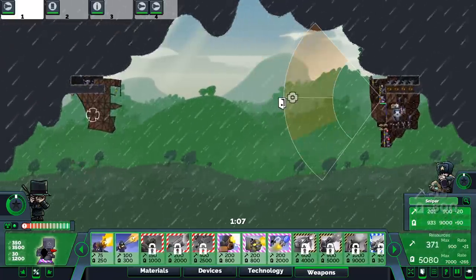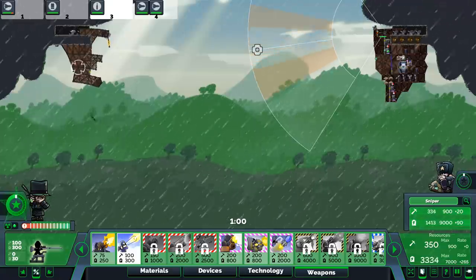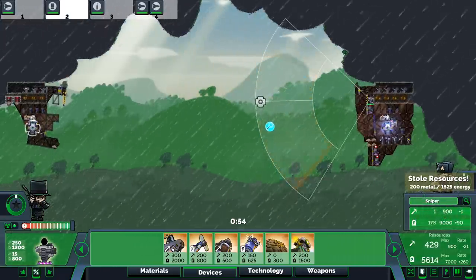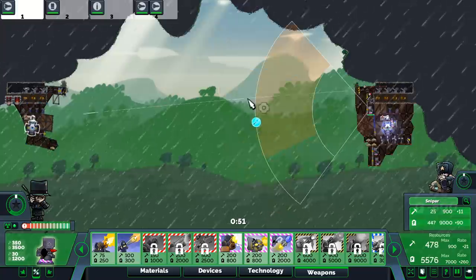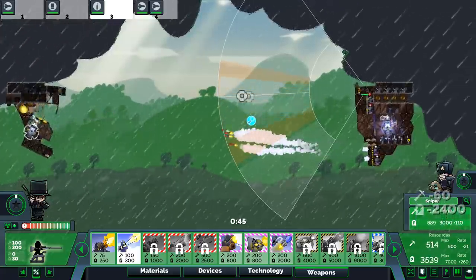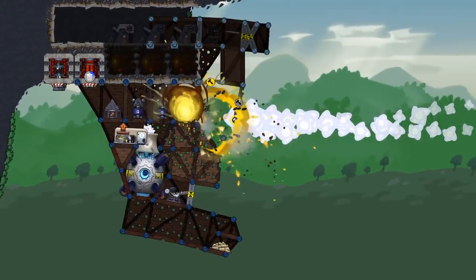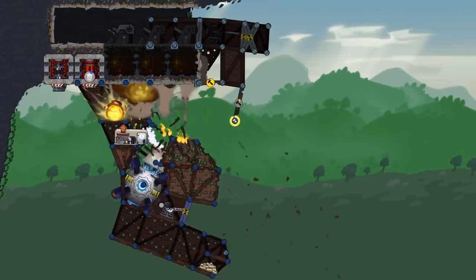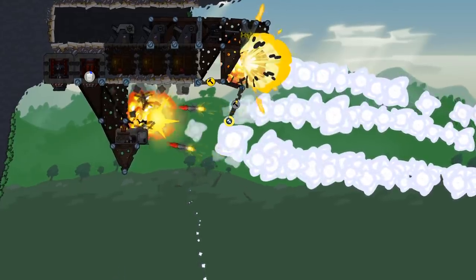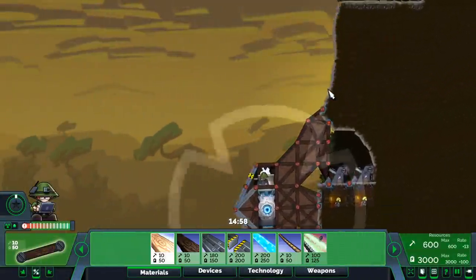That's so close — we're almost out of energy. Shotgun, hit it. He's got a battery — hit it with the rockets, fire everything. Got him! That was close. We're off to round two.